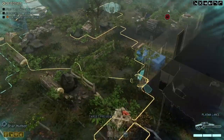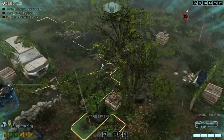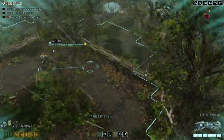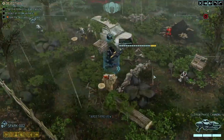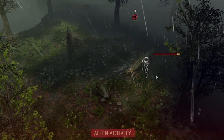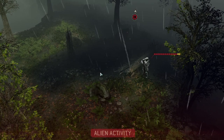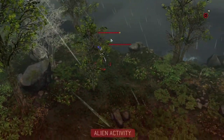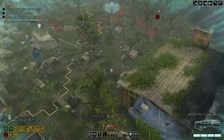I'm moving everyone up to the front. There is no timer on the mission, so might as well keep moving. We spot the first pack: a shield bearer codex, trooper codex, and another priest plus stun lancer.